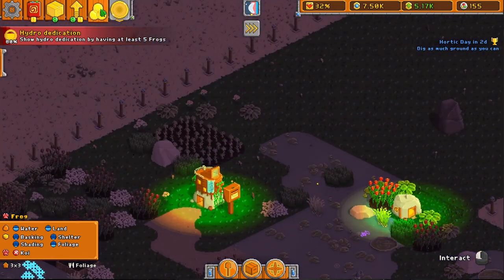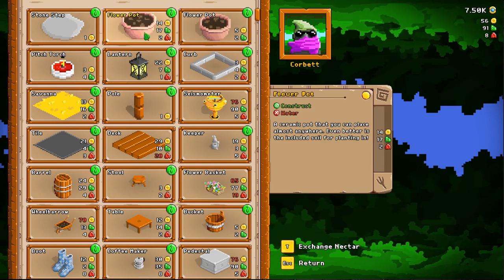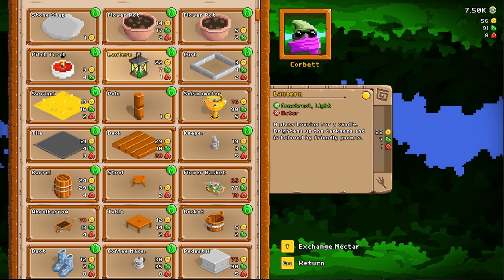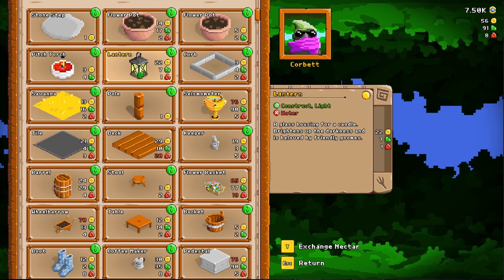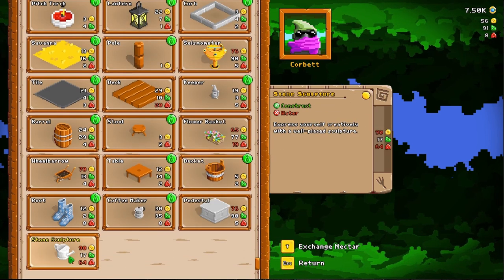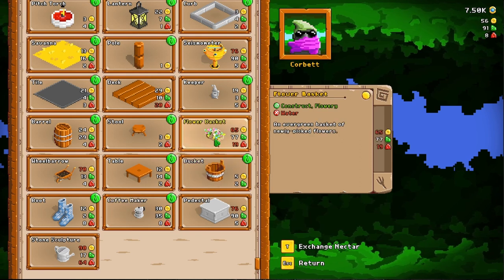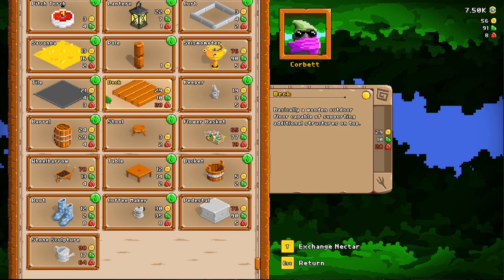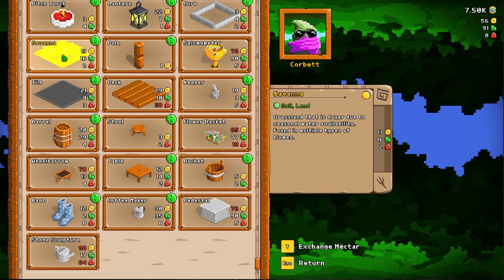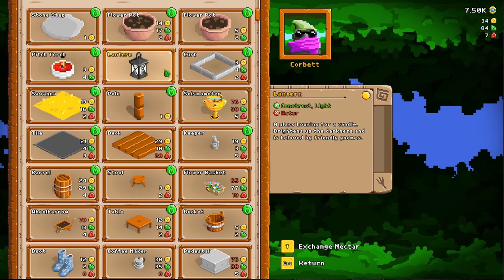I got a ton of nectar — I should see what I can buy with it now. Flower pot, another flower pot, pitch torch for lighting. I actually wouldn't mind having a lantern. Just decorative stuff, I guess. This actually provides flowery. Deck tile. Savannah. I'm going to get a lantern — and that's it for now.